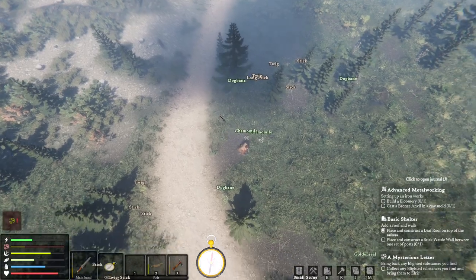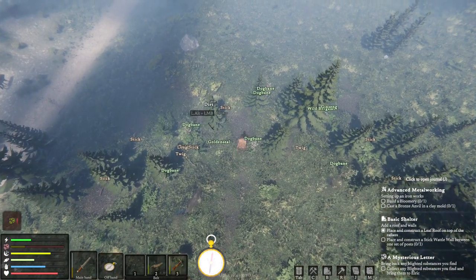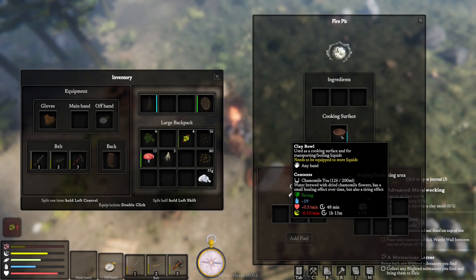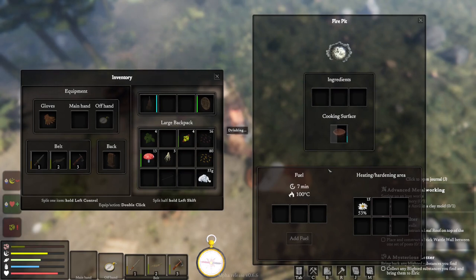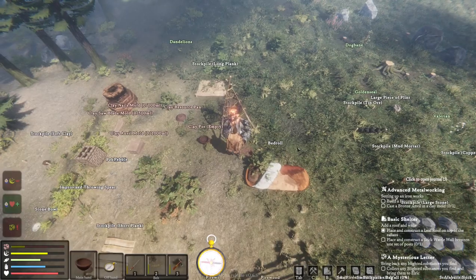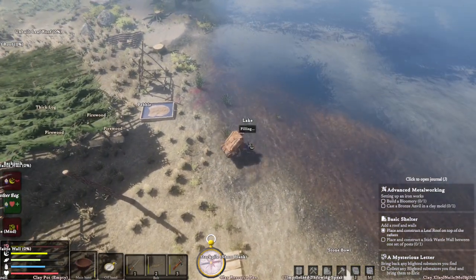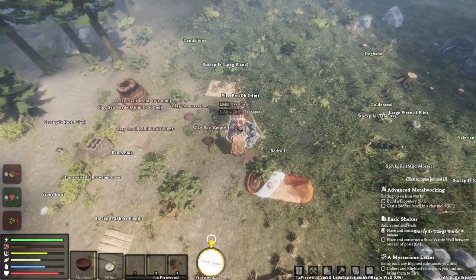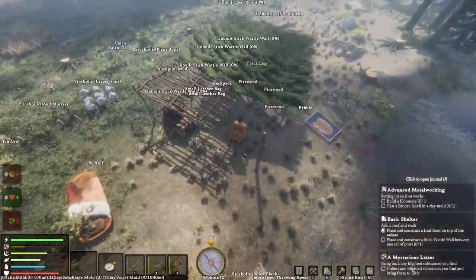Let's get back to camp and try to cure our blight. There's plenty of coyotes and I really don't want to fight them so I'm just going to ignore them. Back at base - what I'm going to do is drink some chamomile tea first so I've already got some healing effect, and then we can start making that concoction. That lasts for a good amount of time.